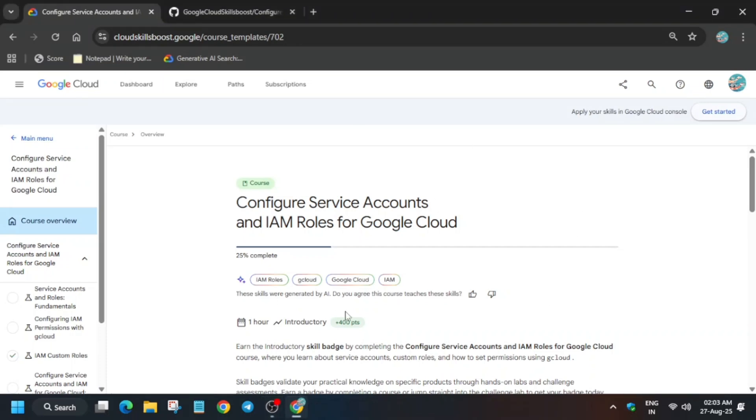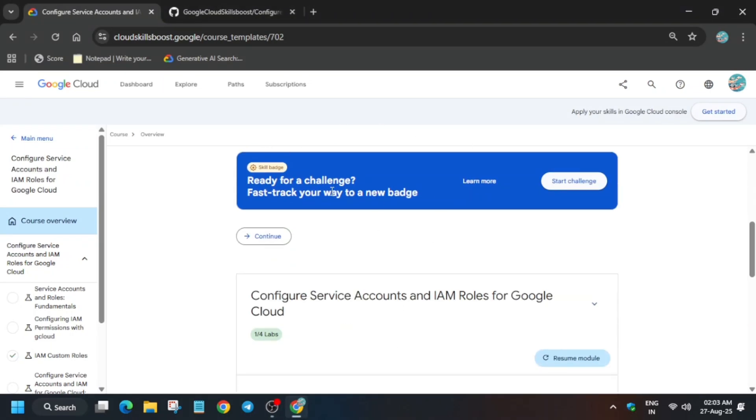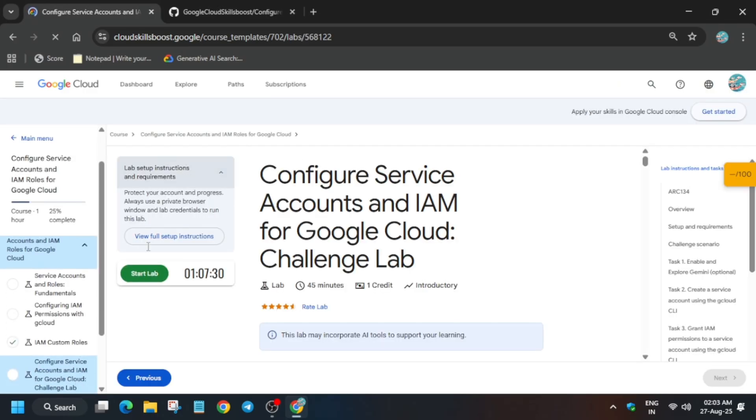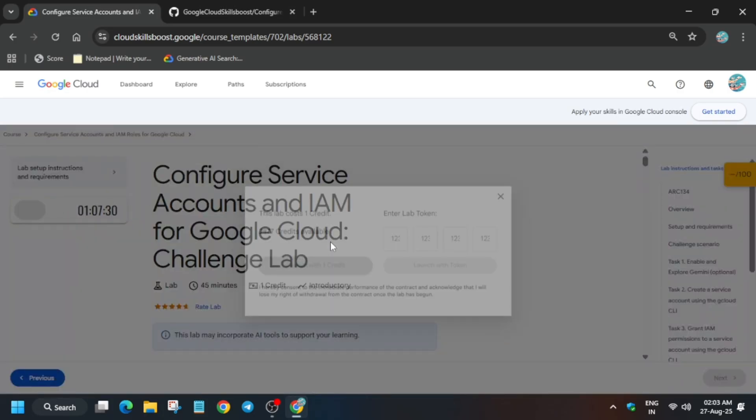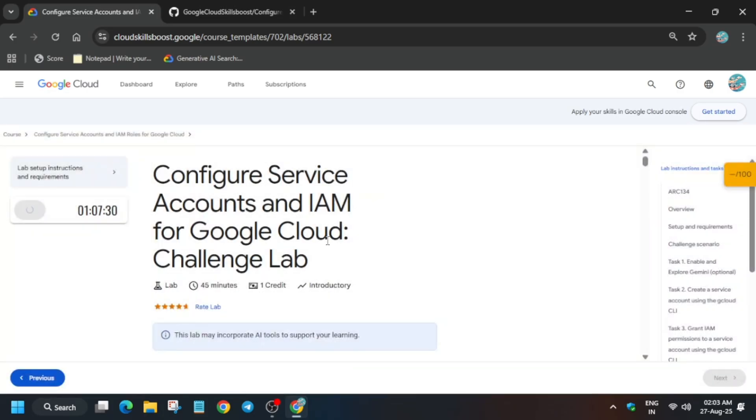Hello guys, welcome back to the channel. In this video I will cover this pre-assessment skill badge. Come over here and click on Start Challenge. If you're new to this channel, do like the video and subscribe. Also if you need other pre-assessment skill badges, you can check the description box. Once you click on Start Challenge you will be redirected to the challenge lab, then just click on Start Lab. Launch with credits, and if you're doing it as part of an arcade game it won't ask for credits.